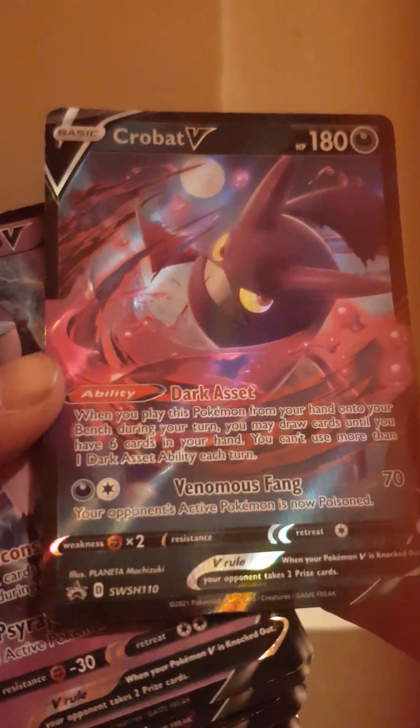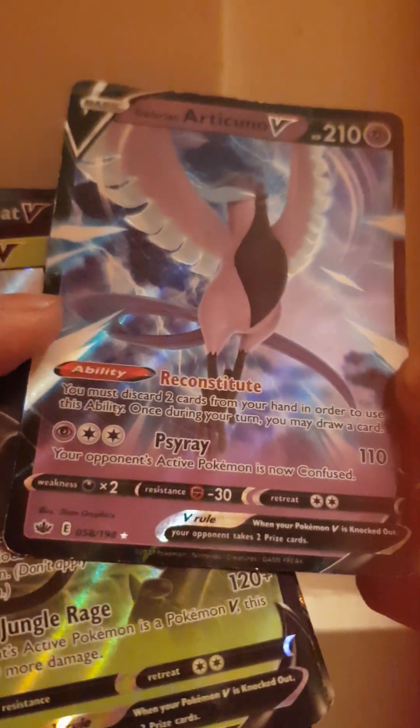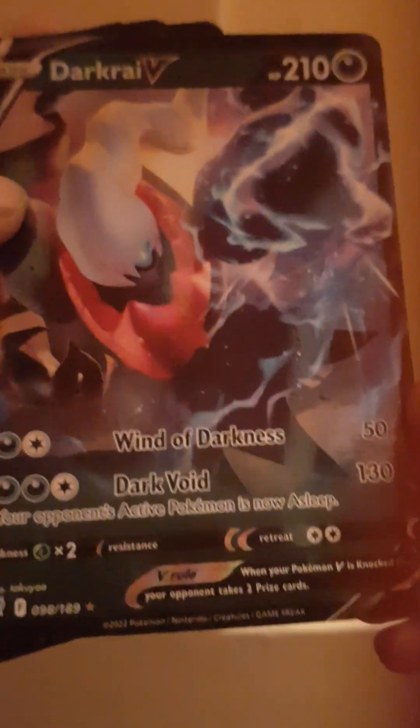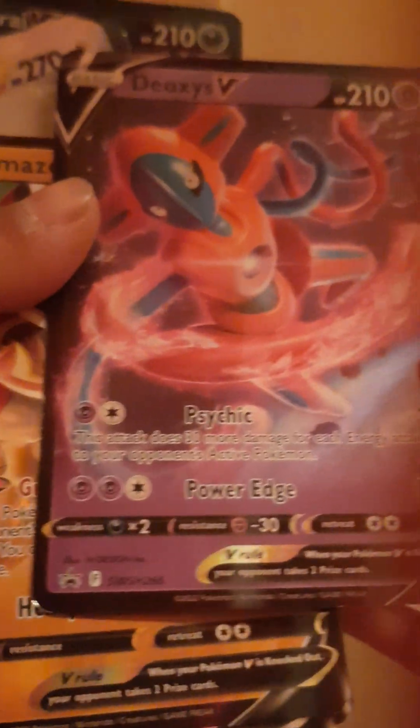You can see it here. My next one is Galarian Articuno V. My next one is Rudy V. My next one after that is Dark Rai V, then Deoxys V — and I have the V-MAX form of it. Next is Zacian V.